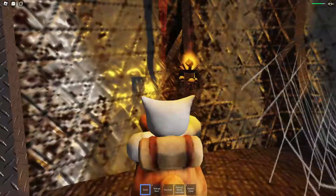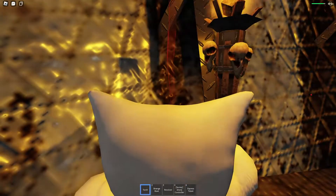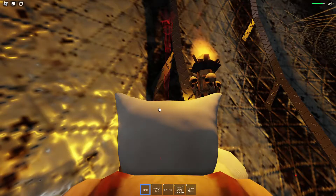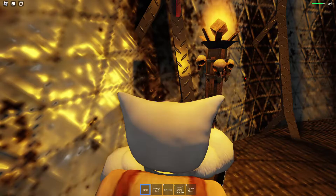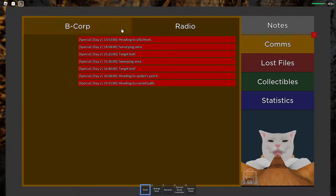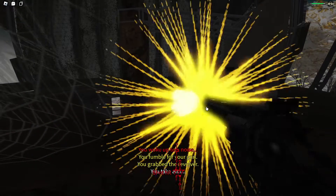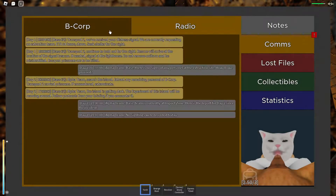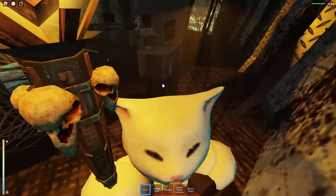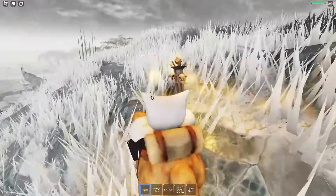Heading to cursed path - that's even farther away. I don't know about this, but hopefully they leave me alone. They're currently at impact zone - that's good to know. We're going into sleep and they are not here. I wish they were not heading to Villafront, because then I could actually play the game. Heading to watchtower - this could be really good. I think they are still currently at Villafront.